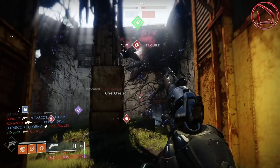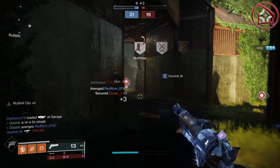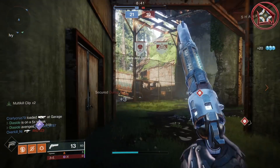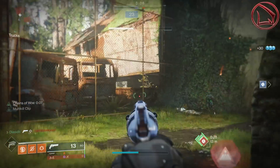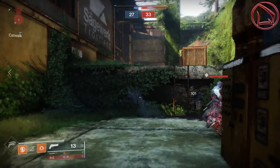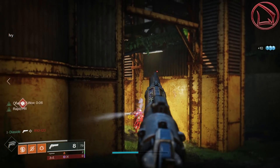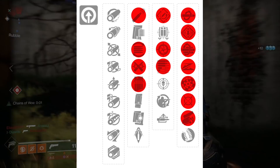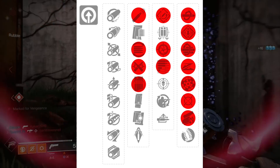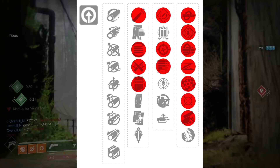Arriving in the number 4 spot is a hand cannon you've probably gotten killed by at some point in your crucible journey — it's called the Spare Rations. You see so many of these in PvP because it can roll with such a wide variety of perk pools, making it powerful, and the same will apply when Trials arrives. It can roll with Kill Clip, Rampage, Multi-Kill Clip, Slideshot, Rangefinder, Moving Target, and Swashbuckler, just to name a few.